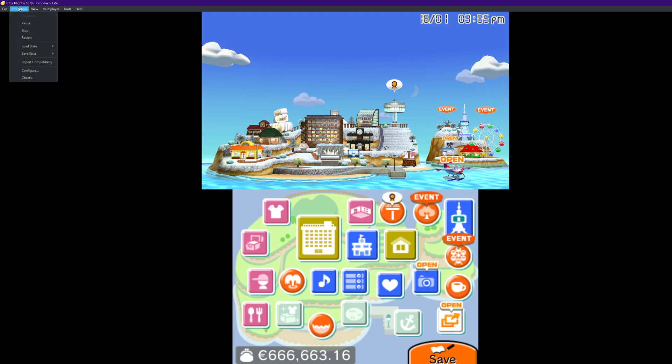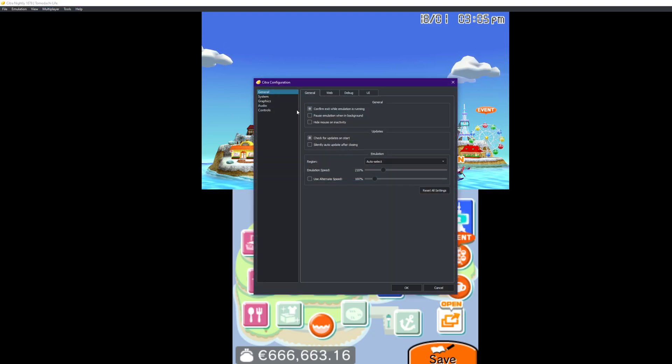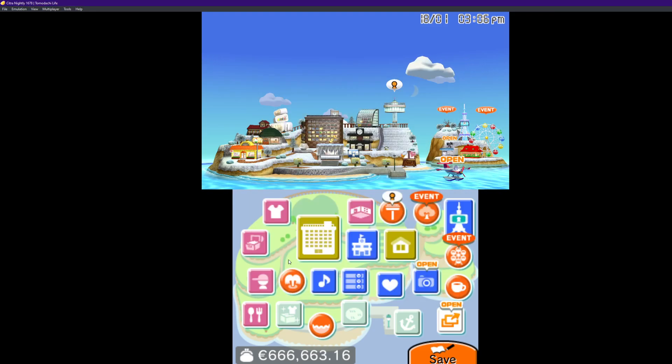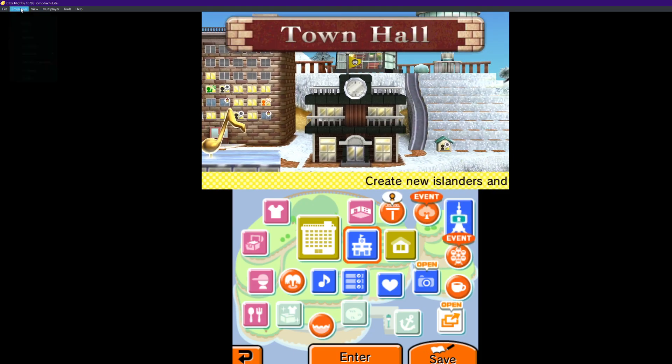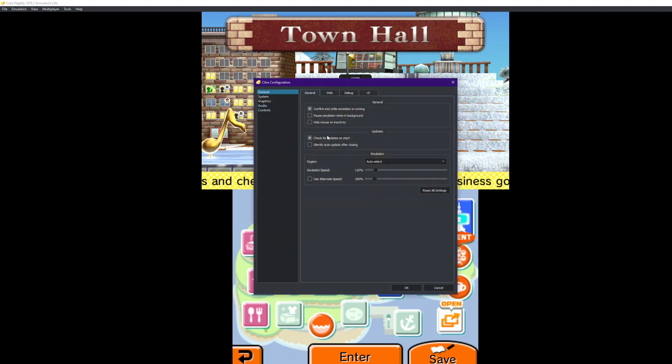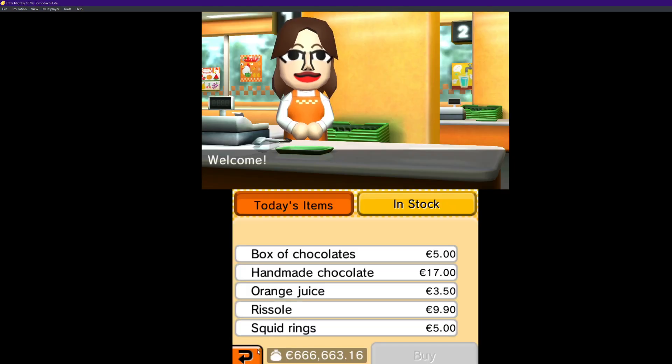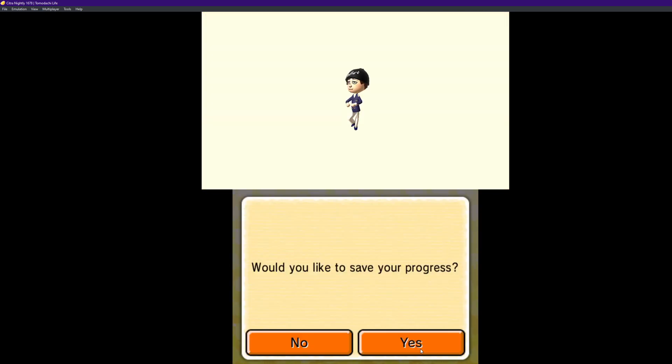The next cheat is I'm going to teach you how to speed up your game. The game usually can lag. You can change it through this setting — go to Emulation, then Configure, then General, and you can change it to like 300 if you want, or any amount. Then you can save it.